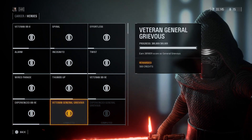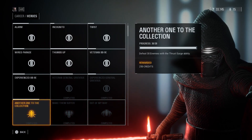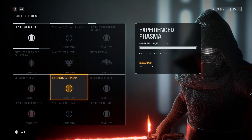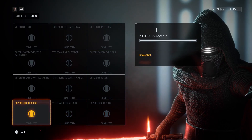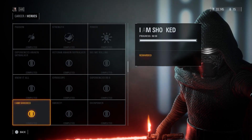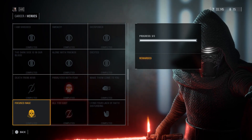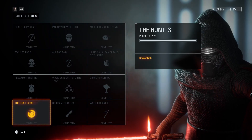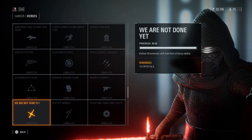Those are the 500-credit ones. There are specific ones I completed for Kylo Ren. Basically for Kylo Ren, you just have to get 100 kills in co-op — it doesn't have to be in one round, it can just be overall — and then you get the Showdown emote.